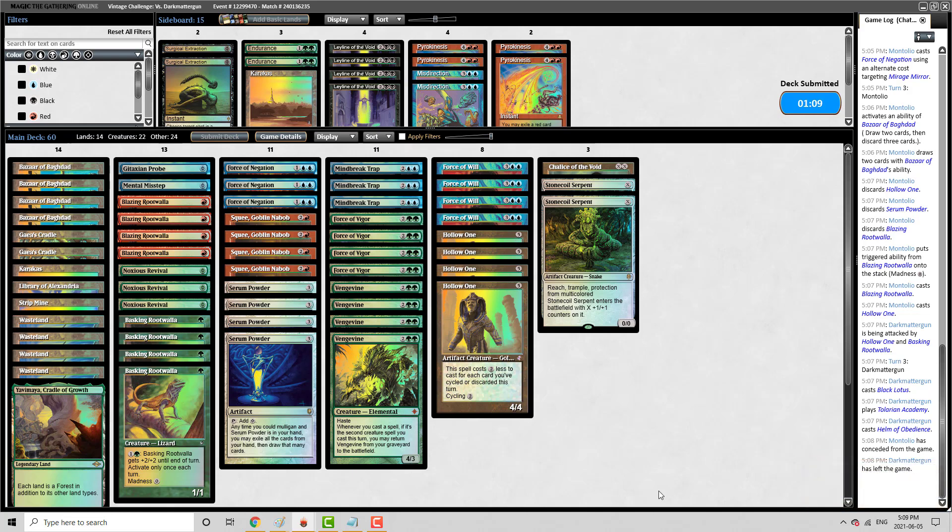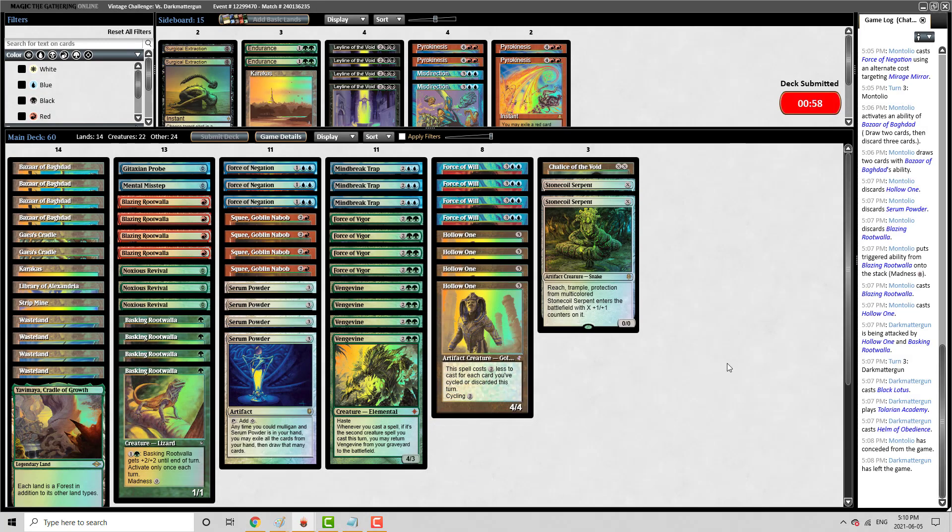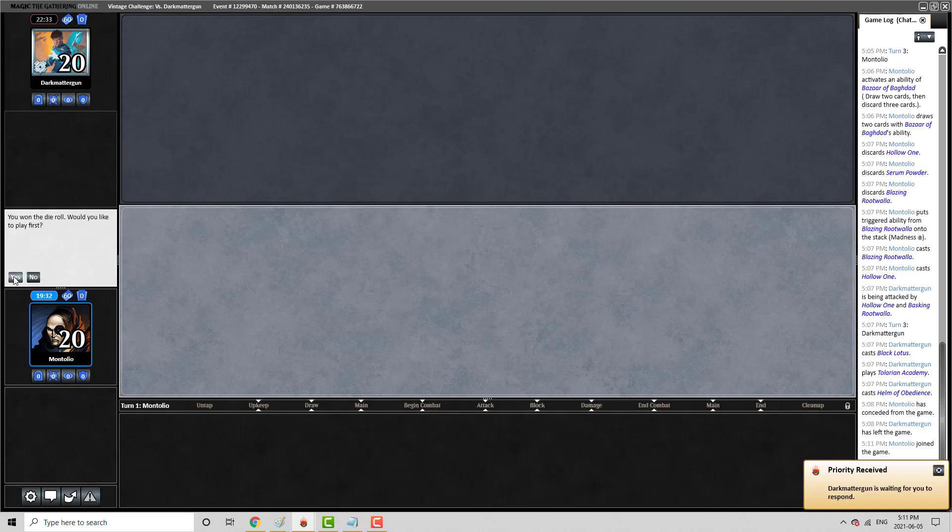Our opponent played it well in the sense that they hid those cards from us. The Lotus was just able to go off. Let's see how we do here.